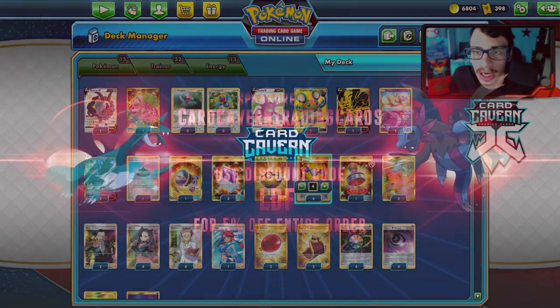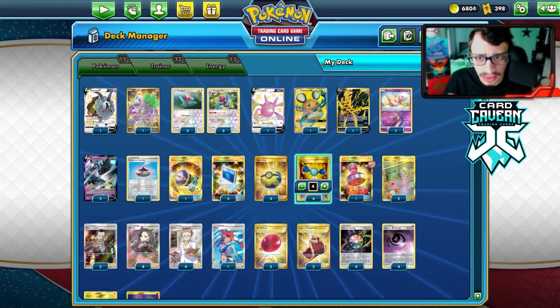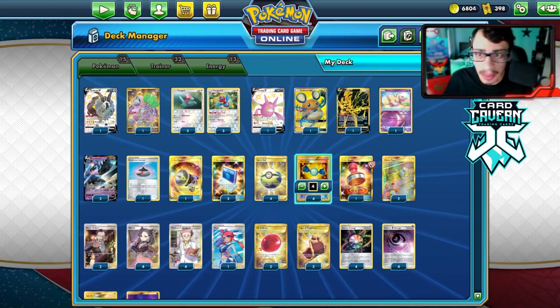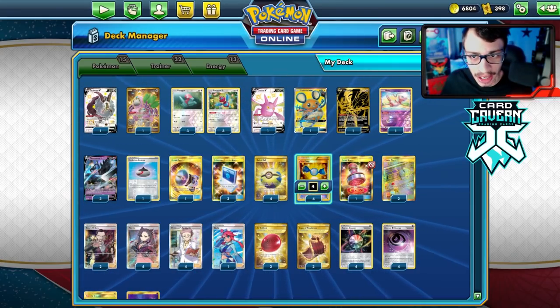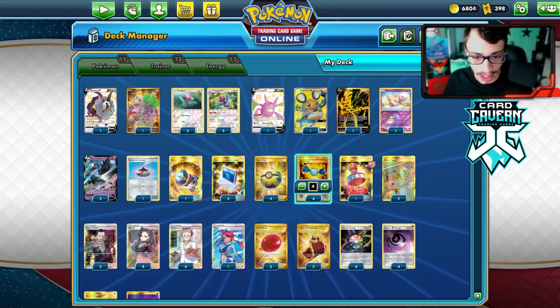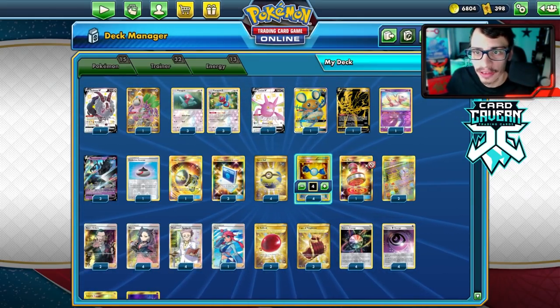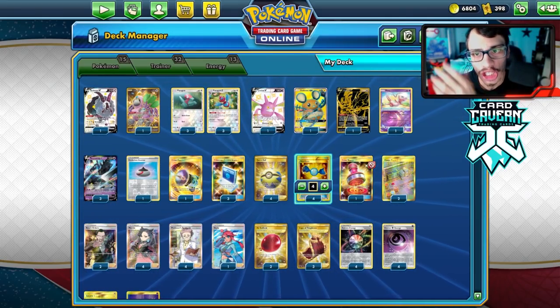Shout out to our sponsor Carcaven TCG. If you're ever looking for any PTCGO pack codes, get them over at Carcaven — they sell codes online for the cheapest prices. Whether it's Battle Styles, Shining Fates, Vivid Voltage, Darkness Ablaze, Sword & Shield Base Set, Cosmic Eclipse, Unified Minds, Unbroken Bonds, Team Up, or any specific promo, GX, V, sleeve, ETB, ADP, Battle Arena, or PikaROM code — get them at Carcaven. At checkout, use code LDF for a 5% discount.